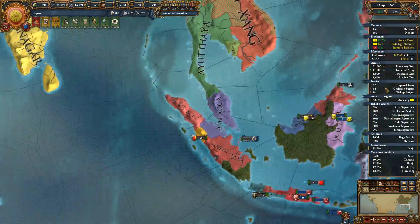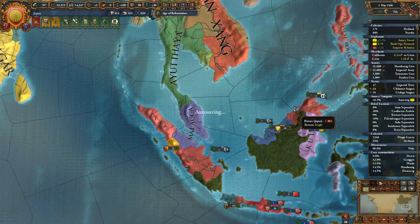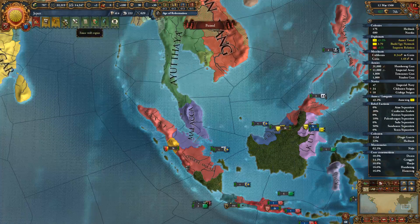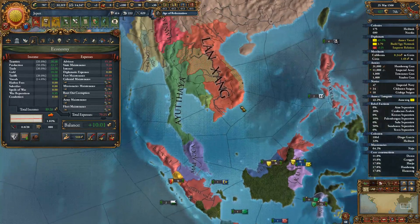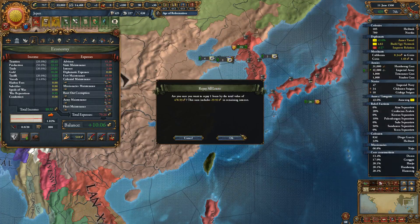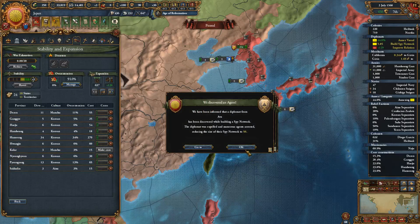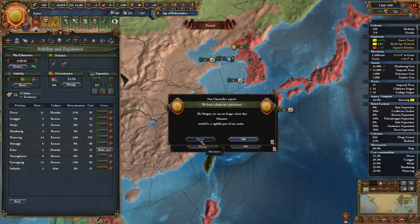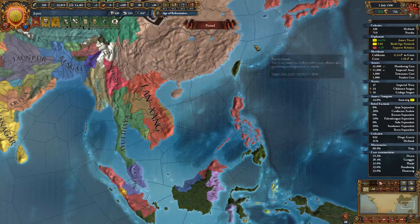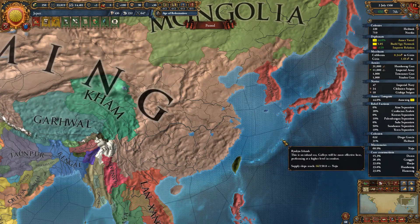Just get the local defensiveness — I don't really care about a military engineer right now. How are we doing with our money? We are making plenty of money, so that is at least good. We should probably pay our loans. We still have a claim on Okinawa, but we still have to deal with Ming before we can deal with Ryuko. That's pretty cool.